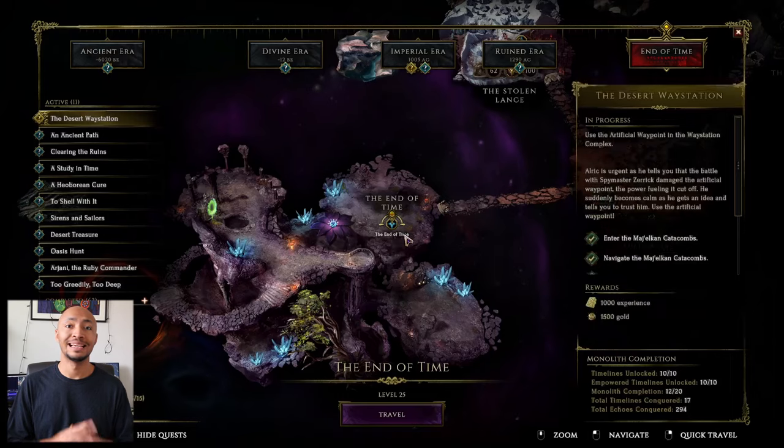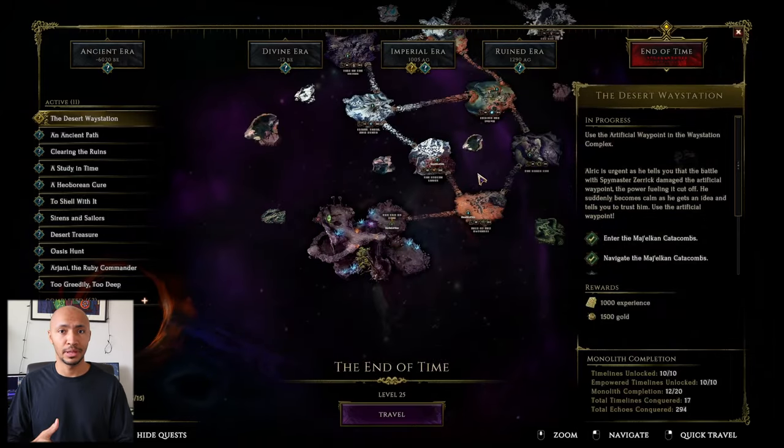Welcome to this episode of Last Epoch Explained. Let's talk about corruption. Corruption is an endgame system that's tied within another endgame system. When you first enter the endgame after completing the base campaign of Last Epoch, you're going to start doing timelines and completing the echoes within these timelines.